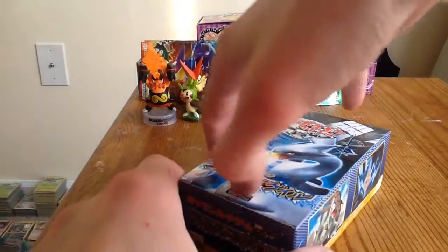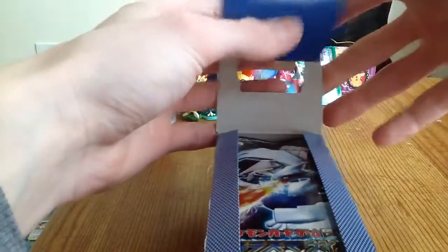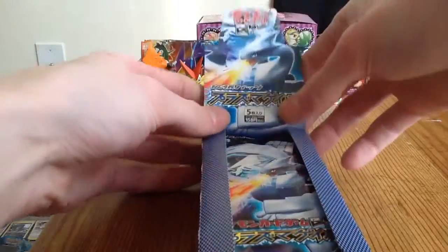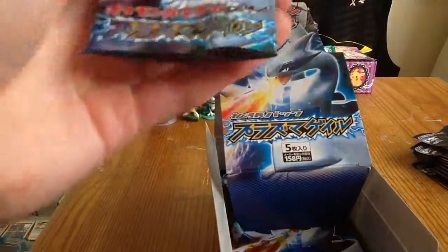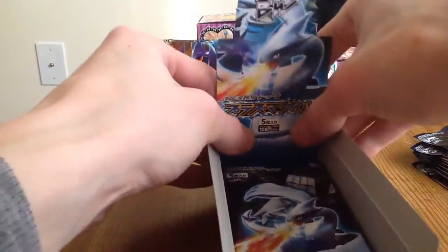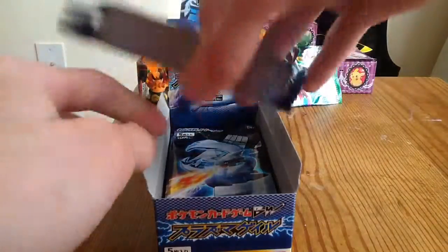What's up guys and gals, Pokecatch9 back again with the second part of the first Plasma Gale box. For those of you who are just tuning in, recap of the first video was a Victini EX, Caballion EX, and a Scramble Switch A-Spec, I believe is what it's called, could be wrong.